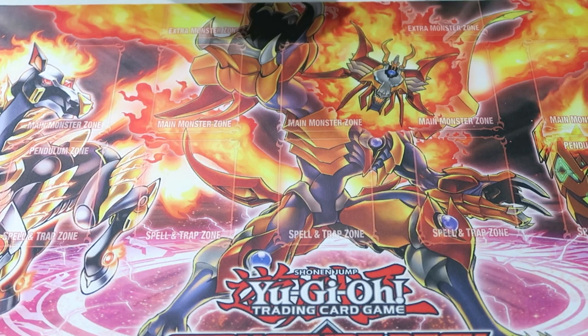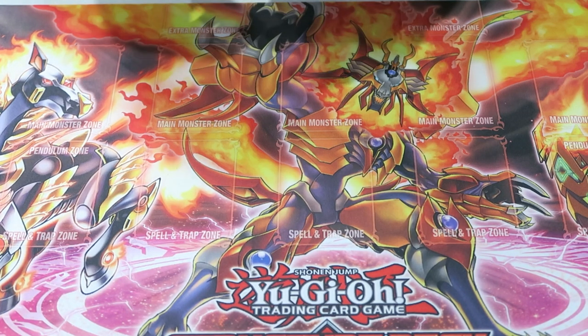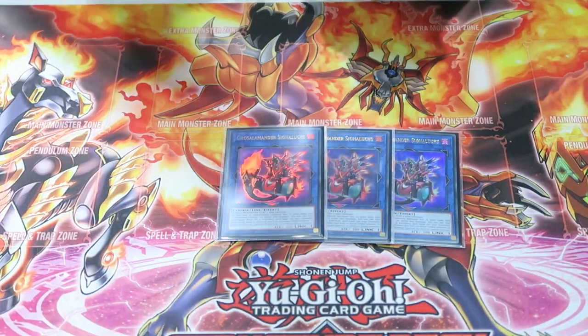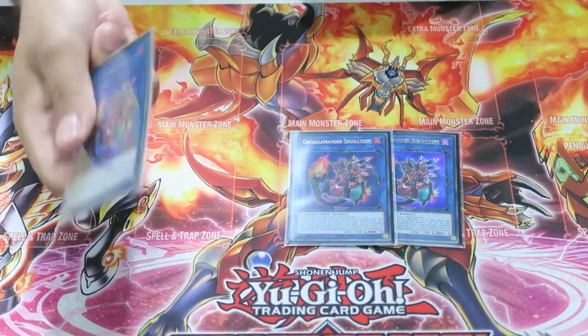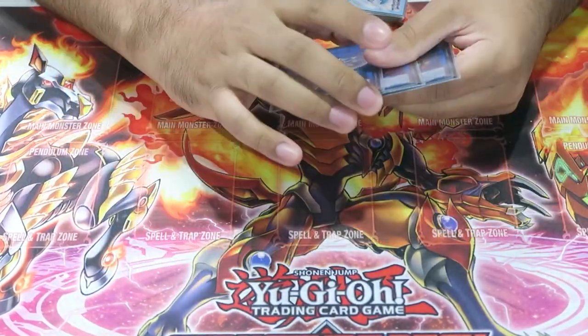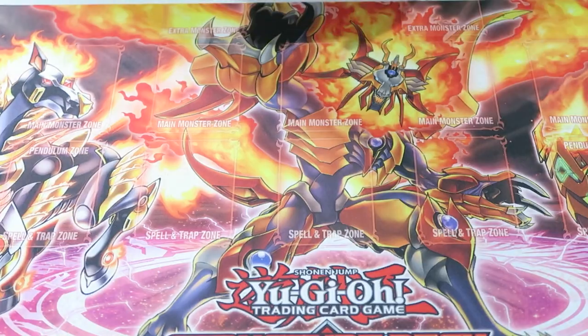The extra deck is where we've got new cards that make a huge difference in the deck's overall game plan. We play triple Baylings — it's a link one that points down, it searches on summon, it's a plus one. Card is insane. Three Baylings, no reason to talk too much about that.